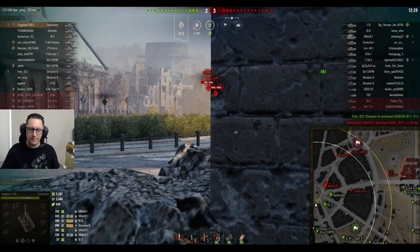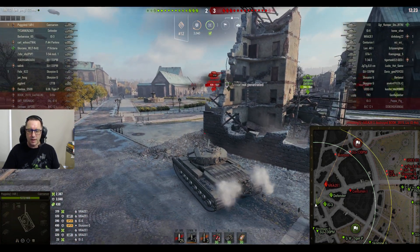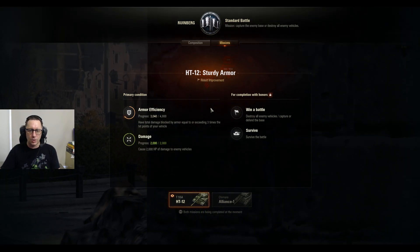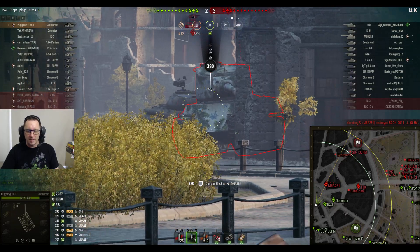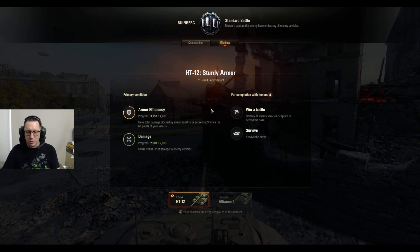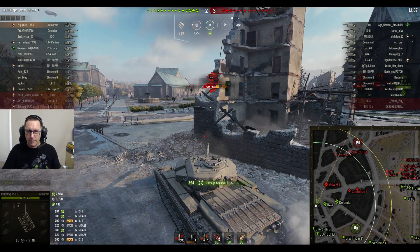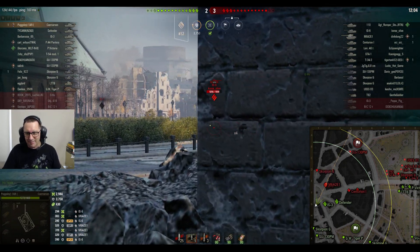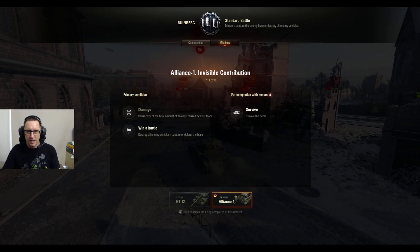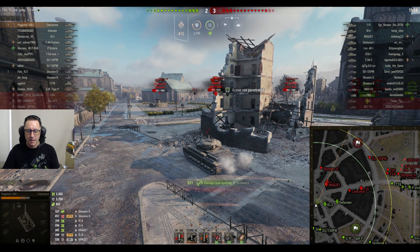That's why he bounced off Pugsley's Caernarvon. He's already bounced 3,000 hit points of damage and done 2,387. His team is still down 2-3. Pugsley's going to try and sort that out. He's switched to APCR — he's on a mission to do 2,000 damage and block 4,800. He's only 1,000 away from the block. He's already done the damage mission for the T-55A heavy tank number 12. He's also on a mission for the Chimera to do 30% of the total damage caused by his team.